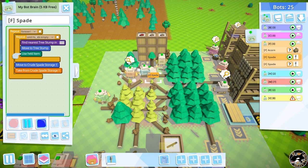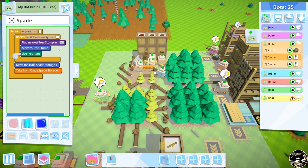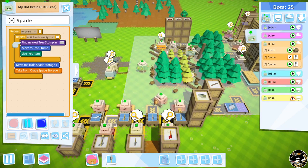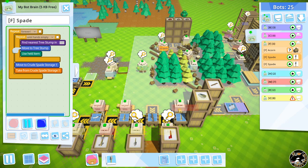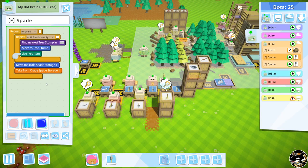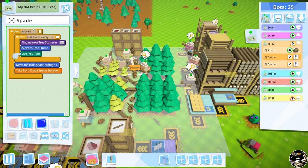The digger bot logic loops forever. Until its hands are empty, it finds the nearest tree stump, moves to it, and uses the shovel. When its hands are empty, it moves down to crude spade storage, grabs a spade, comes back out, and continues. That's all you have to do. I've added all the core diagrams to my Steam posts, but you can pause here and reproduce this program on your own.